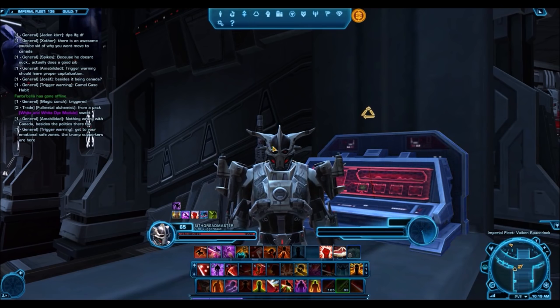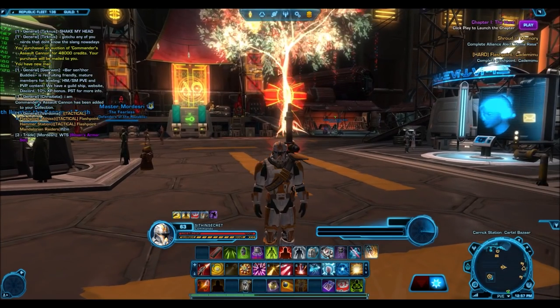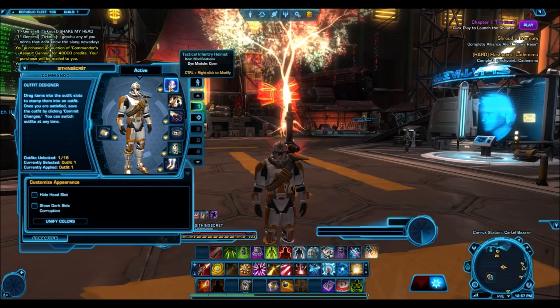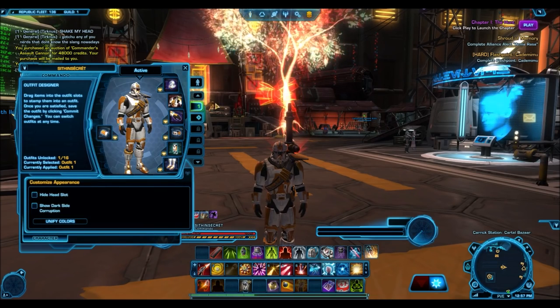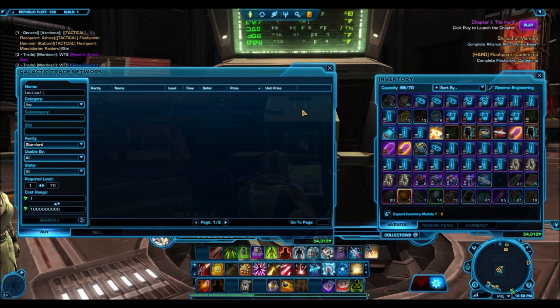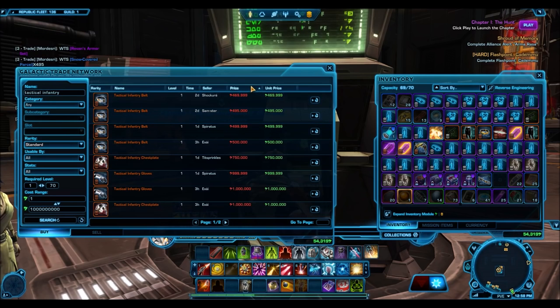Let's move on to the second helmet, which is one of the more expensive ones — this is the Tactical Infantry Helmet. This thing sells for a hefty three million credits on the GTN at the time of making this video, and what's even more interesting is that it's actually a bronze armor piece, and it's very rare to see bronze armor pieces sell this high.